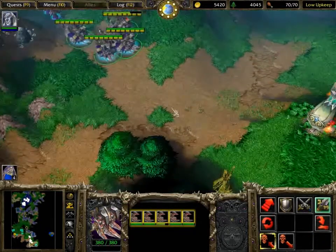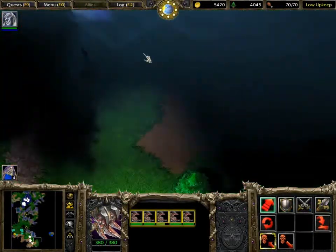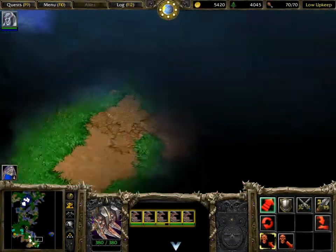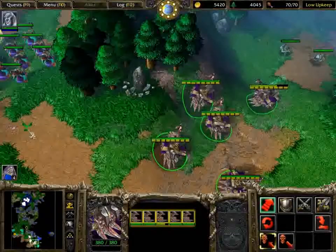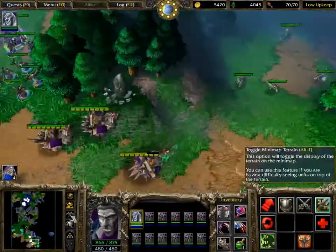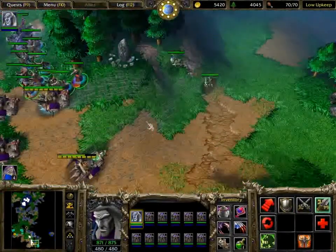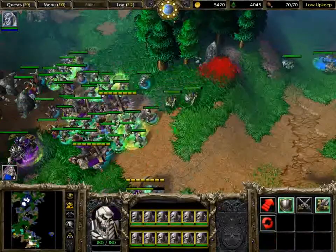And that should be it. I used five meat wagons, two groups of necrolytes, plus Arthas. I destroyed that one tower there and moved my catapults up. I was about to get a tactical retreat so I drew them all back, and then I thought, forget it — just raise the dead and throw them at them. And then send the army in.